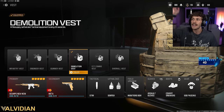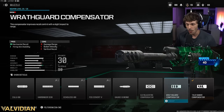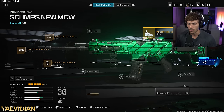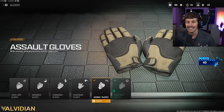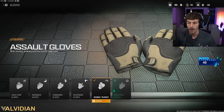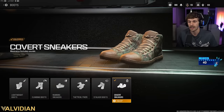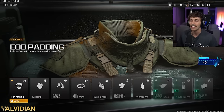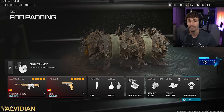The Demolition Vest is very fun on hardpoint or basically any mode — you can chuck two nades at people, throw one behind a group and one in front, and get tons of kills easily. If you want to keep a suppressor, run the Shadow Strike, then take off the underbarrel for more recoil control. For gloves I'm using Assault Gloves for jump-shot accuracy. For boots, Covert Sneakers so enemies can't hear footsteps. Lastly I'm rocking EOD so I don't have to worry about nades — though I'll probably switch to Ghost once I unlock it.